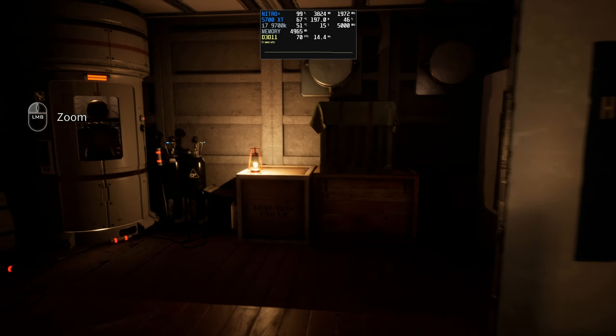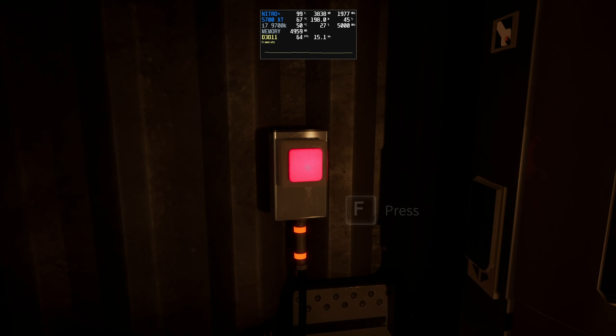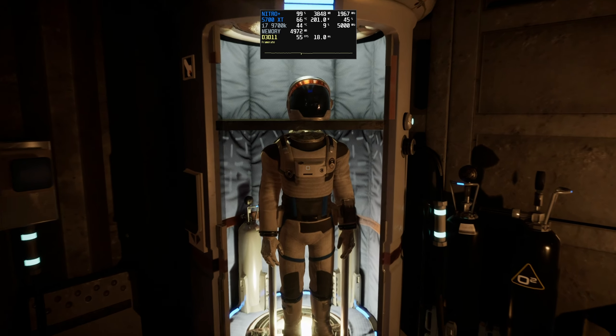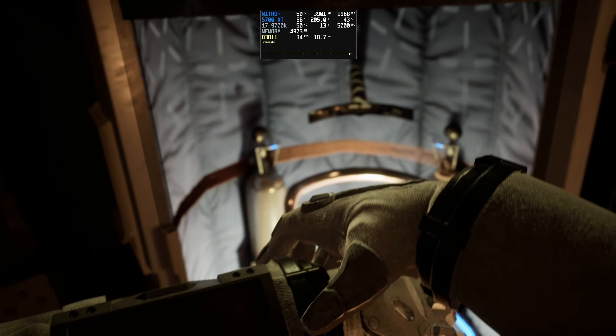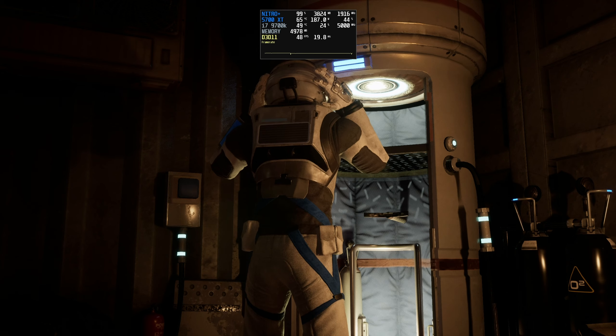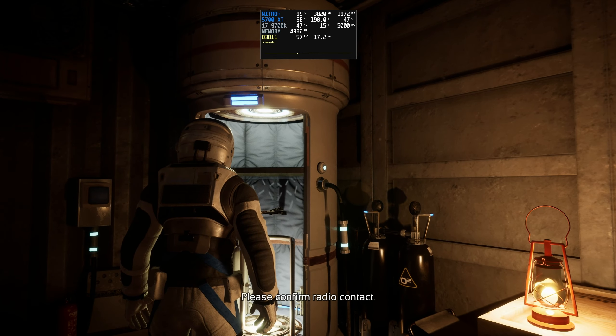Deliver Us The Moon starts off with you still on Earth and your first job is to prep a rocket that will hopefully get you into space. I won't lie, my initial impressions at this point weren't all that positive mainly due to the way that the game controlled. Everything felt kind of floaty and the performance was very unstable. It's almost as if the developers had completely forgotten that you start off on Earth, since the movement and even the gravity itself seems to be exactly the same as what we see while on the moon base later on.